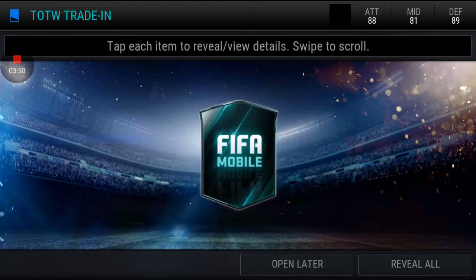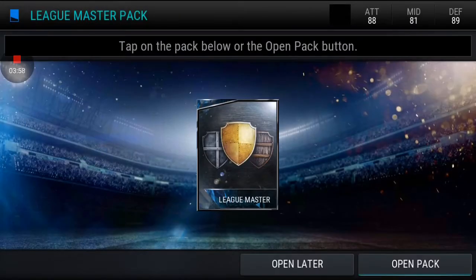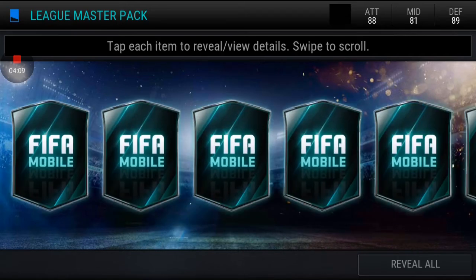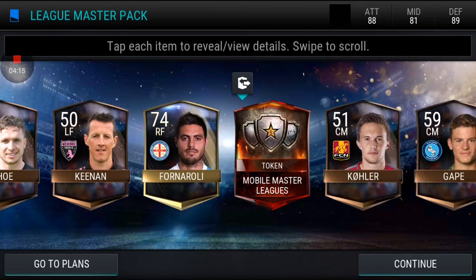Last Team of the Week pack — gold one, nice. Now let's open the League Masters pack, which contains one elite token used in League Masters, a 99 overall player, and four bronze and gold or petro players from one gold League Master token.